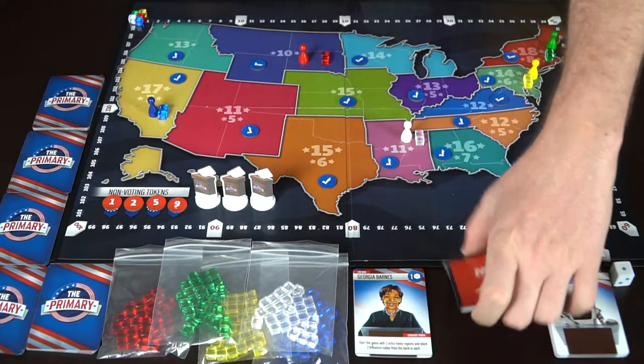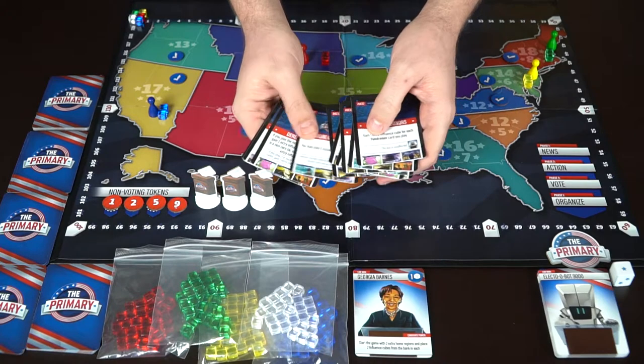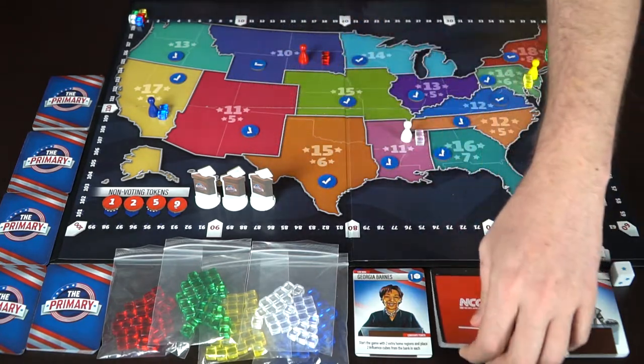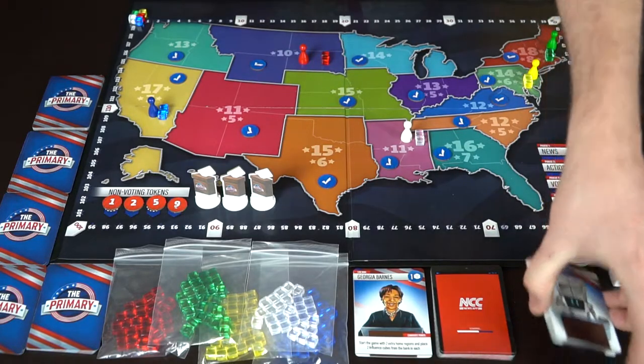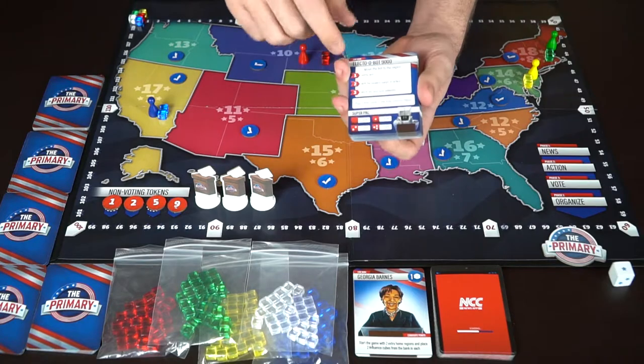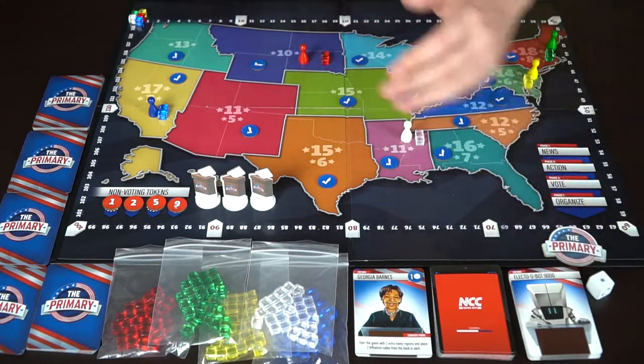Last but not least, you're going to have news cards, which you'll use at the beginning of each round. You select one of these and see what happens — it kind of changes the way the game plays. Finally, you've got the Electobot 9000, used for solo play, where you'll be moving things around and rolling the die.